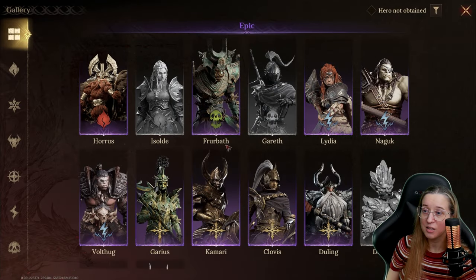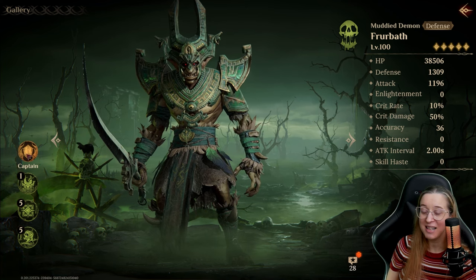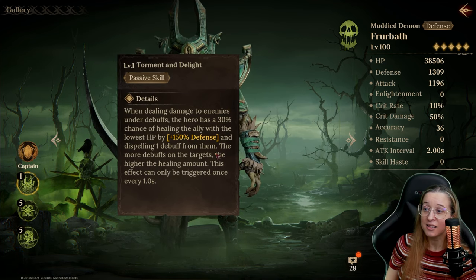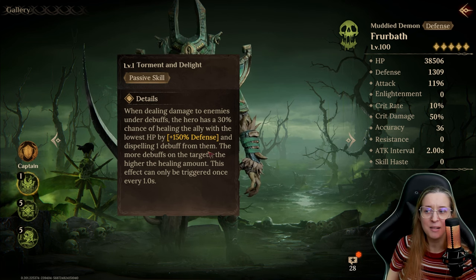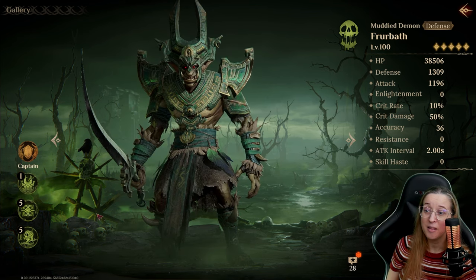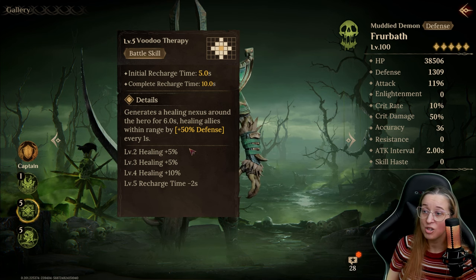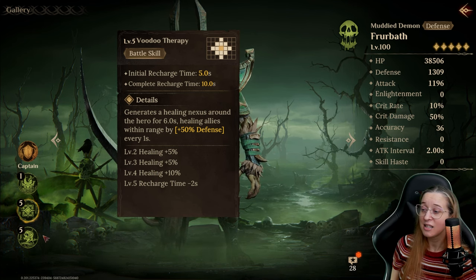Let's go on to number three. We have a couple of poison tanks, and Furbath is the obvious mention here - he's just so good. He's been a top epic in the game since last season. Defense in all dungeon battles as an aura. When dealing damage to enemies under debuffs, he has a chance to heal the ally with the lowest HP based on his defense, and dispels a debuff from them. The more debuffs on the target, the higher the healing amount - this can trigger once every one second. Extra healing for your allies is huge, and being an extra cleanser support is amazing. He also has a nexus around him that heals allies within range, so he's best in something like Vortex where everyone is up close.